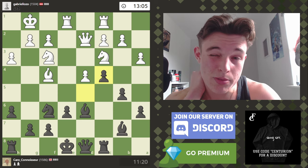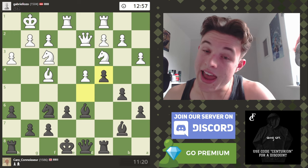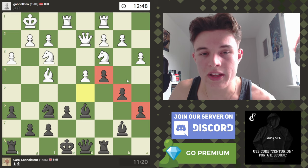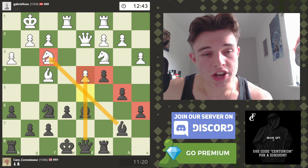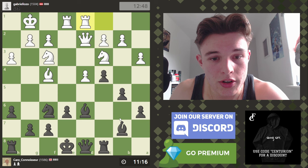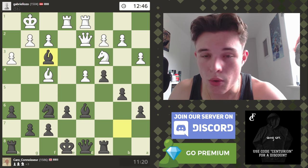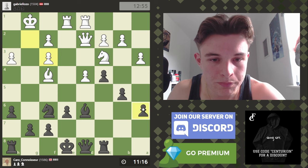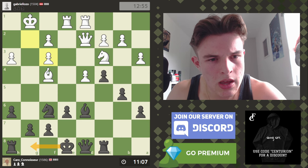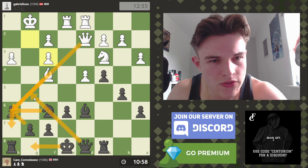If knight c4, bishop takes c4, we could even take with the d-pawn — which looks counterintuitive, taking away from the center and closing the c-file — but our bishop could be very strong, especially if white has no light-squared bishop. Even though our d-pawn will no longer be in the center, we remove his bishop from the board, which is fighting for the key e4 square, and our bishop and knight will work together to control d5 and e4 with lots of pressure on the kingside.